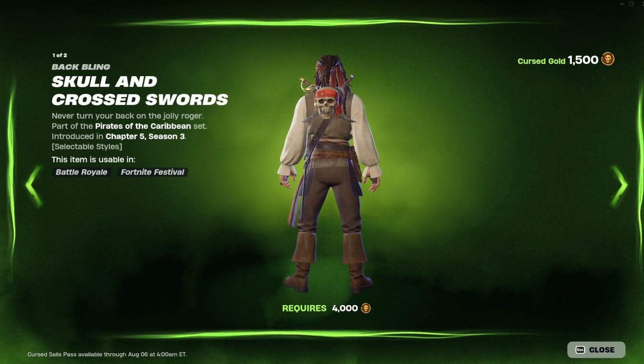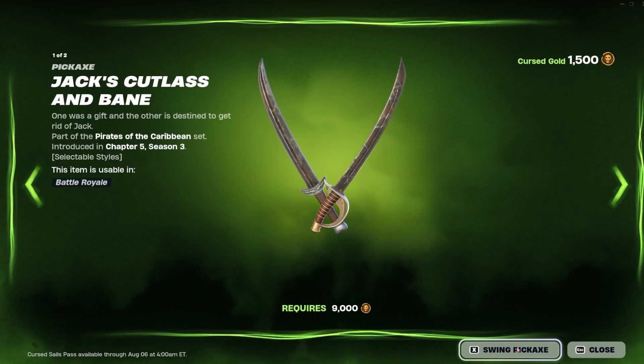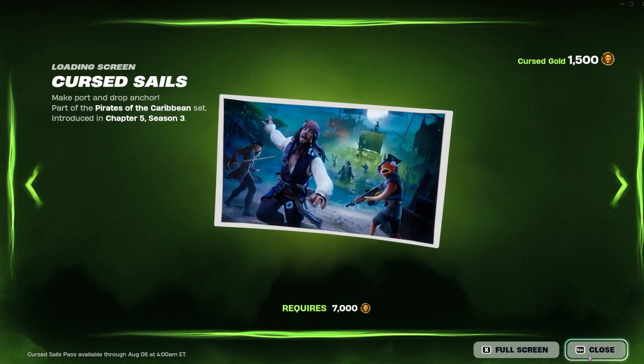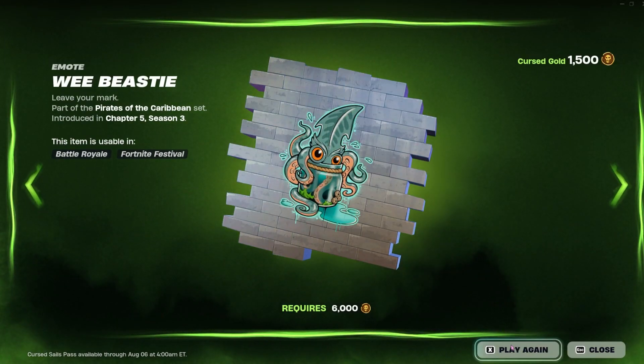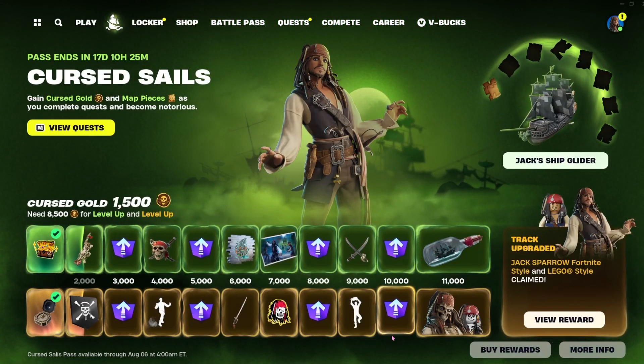If you don't want to pay the 1,000 V-Bucks for it though, you can also participate in the free track and receive two back blings, a key tarp, pickaxes, a loading screen, a spray, and level ups. Honestly, it's a really solid mini pass, paid or not.